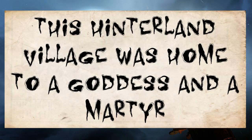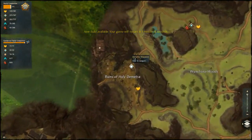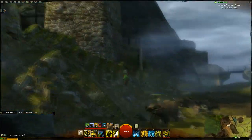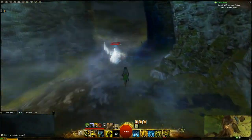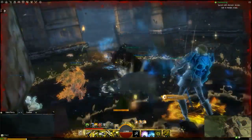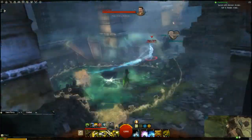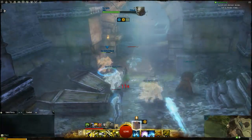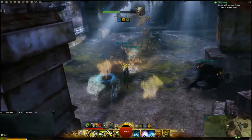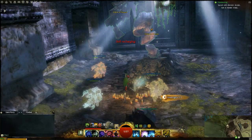This clue says that this hinterland village was home to a goddess and a martyr. The next area is the Harathi Hinterlands — go to the Dimetra Waypoint. Once you get to the tombs, go around until you reach the ruins, climb up the stairs, and keep turning right until you see stairs leading up to the Statue of Draena. Activate your skills and take out your meter. The Emissary Adreno will spawn and hand over Mad Memory 8, Feast and Famine.